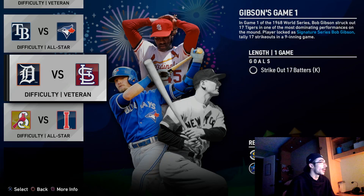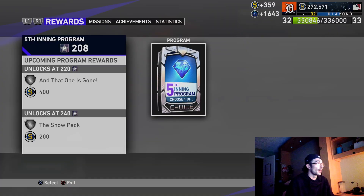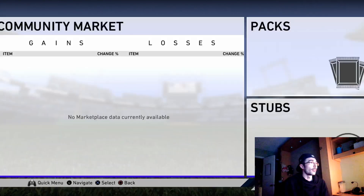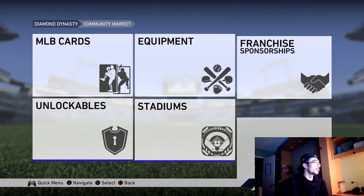I noticed there's a Bob Gibson mission where you have to strike out 17 batters - probably one of the toughest ones. It is a pitcher's lock mission so you just play as Bob Gibson. It took me two tries, but I completed it in seven and two-thirds innings with 17 Ks, finishing off the game right there without playing a full nine innings. I was then able to get to 200 program stars and unlocked the Garrett Anderson card. I put him on the market right away because his price will drop - I sold him for 37,800 stubs, which is a good price before it eventually falls to around 10-15k.